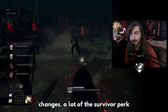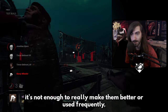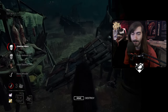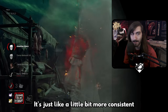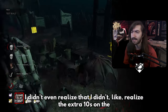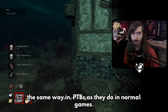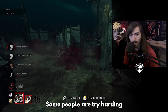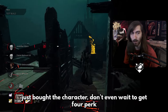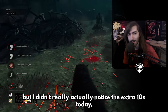Similar to the killer changes, a lot of the survivor perk updates are in a similar zone — not enough to make them frequently used, but nicer to use and more consistent. Their effects weren't strong enough to justify as long a cooldown as they had. I didn't even notice the extra 10 seconds on the hook timer today — though people don't really play the same way in PTBs as in normal games, some tryharding and some running into games with one yellow perk, so the jury's still out on that one.